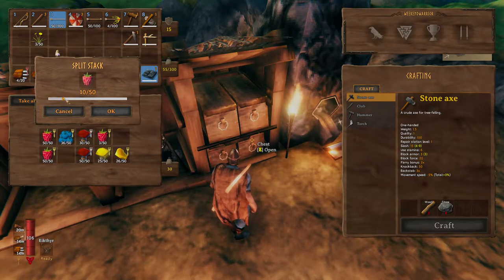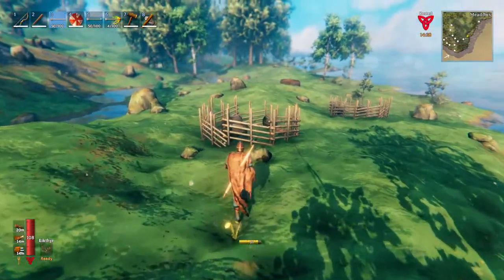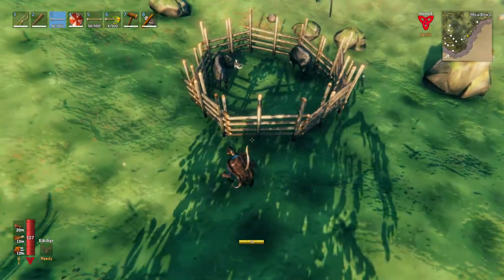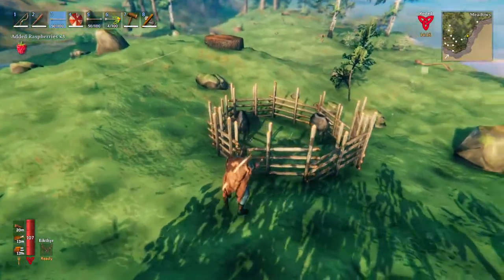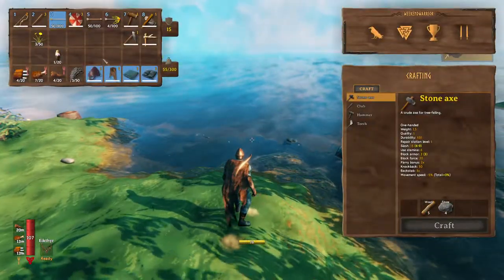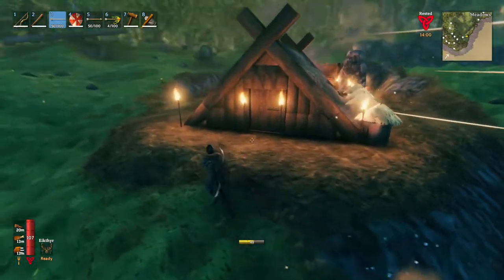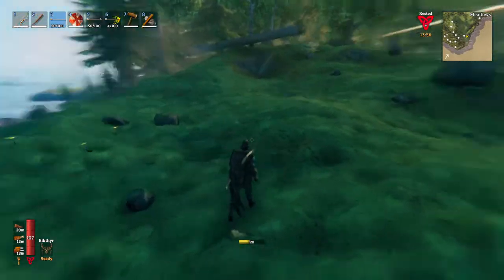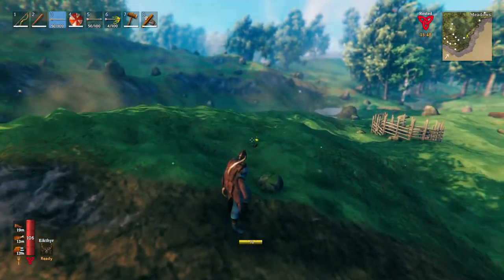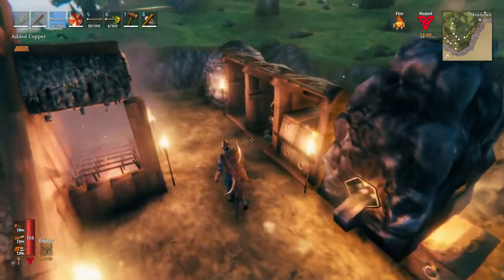I'm gonna split this — this will be for our boar. Nice, got another one already, good stuff. Another one over here. Start making babies, little piggies. There we go, popped one out — right on time. We need the brutes because we need the seeds. It's about to be night. Okay, we got some copper and some tin. Let's go ahead and make an axe.